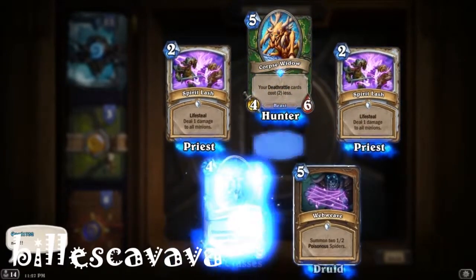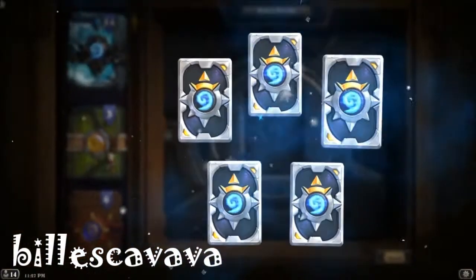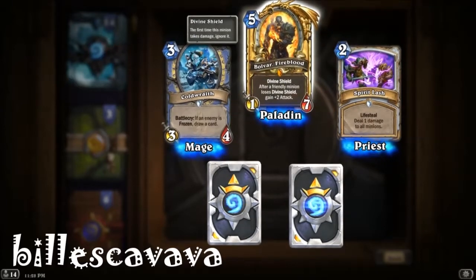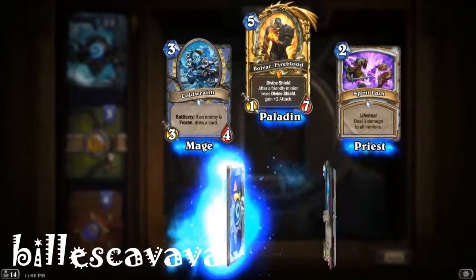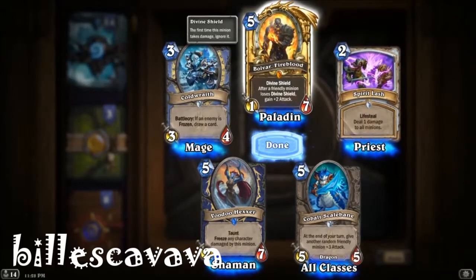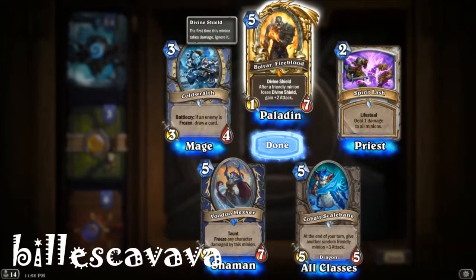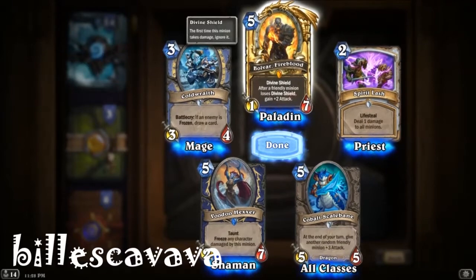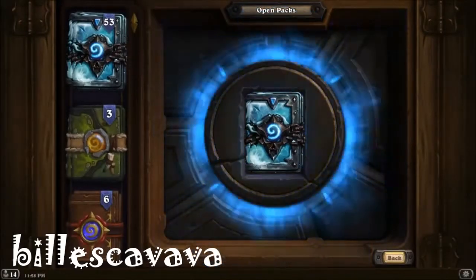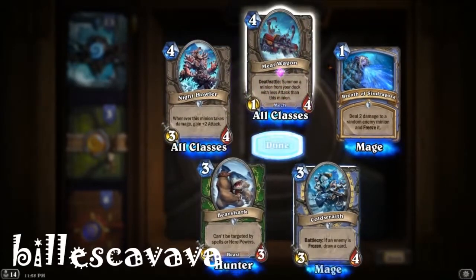Got some congratulations there from the friends list as we keep opening up. Golden Legendary — Bolvard Fireblood! Fourth legendary, and it's a golden legendary. It looks fantastic. People were talking trash about this card, but I actually think it's pretty alright. It's got Divine Shield — it'll probably work in a Divine Shield Paladin deck.